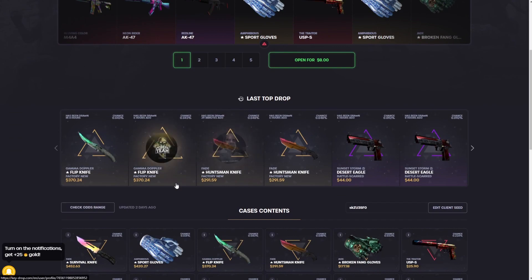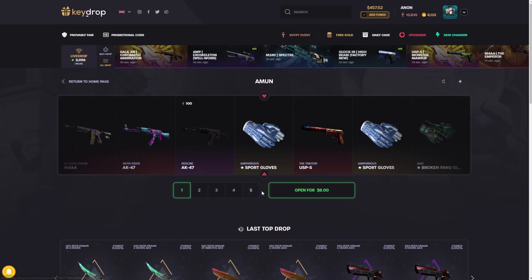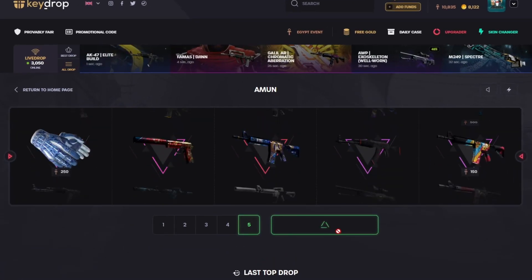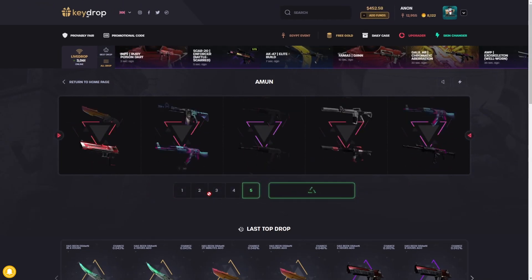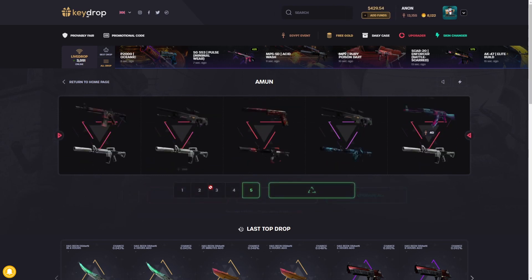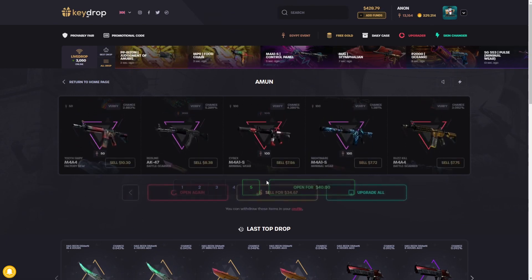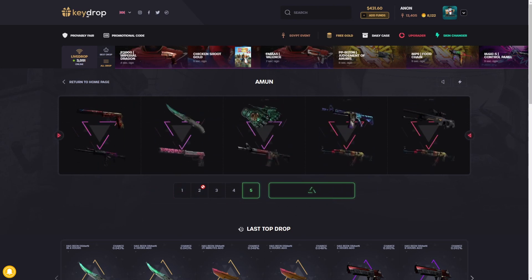The last one for the event is the Moon case — Ammon, let me know in the comments if I'm saying that wrong. Again, crazy knives, good gloves, lots of good items. You can break even or make profit on every single item in the case, which makes it easier to maintain your balance and then hunt that really high ticket. If you have about $50, just farm these up for a bit and hope you get that really high ticket — in this case it's $452, which is just crazy from an eight dollar case.